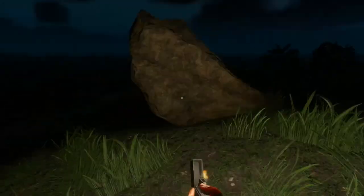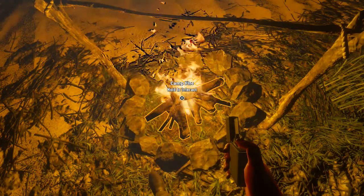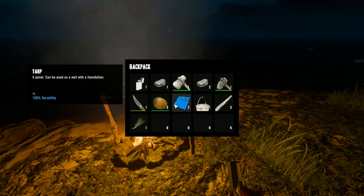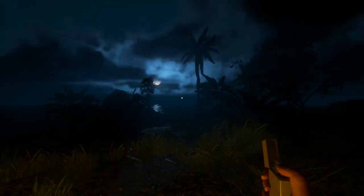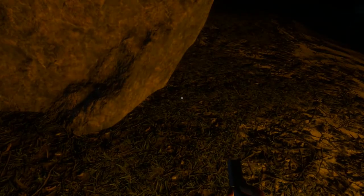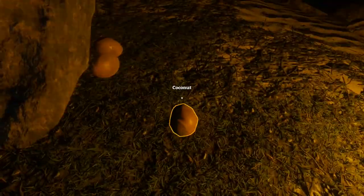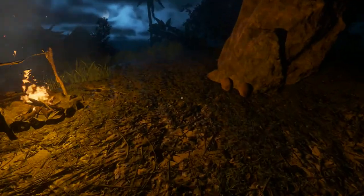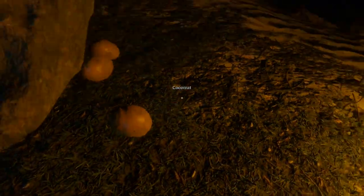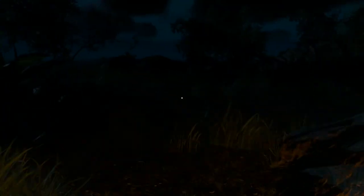Now where is my fire - there you are. Nice, we got a fire! The coconuts can be cut open. Let's get our coconuts and we're just gonna drop them right here next to this rock. No, come back coconut! We'll try this again - coconut, drop, no stay - my coconut! That is cool.